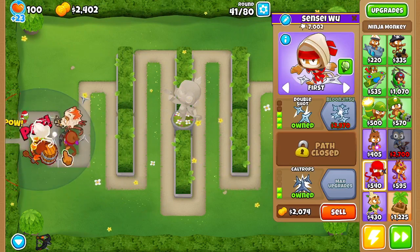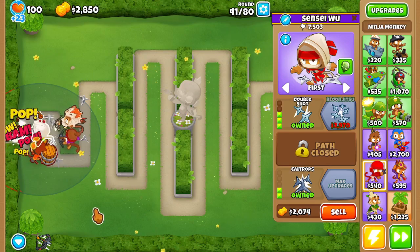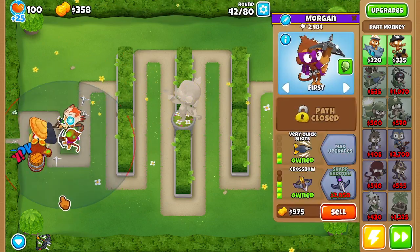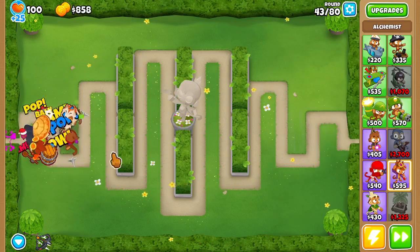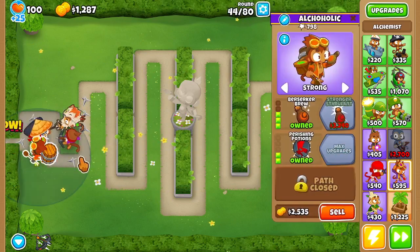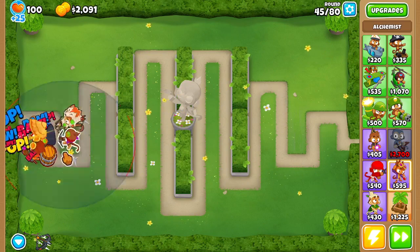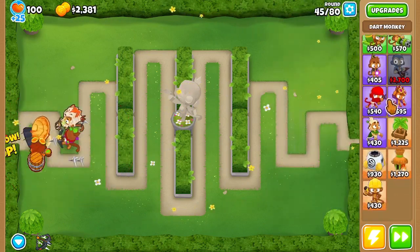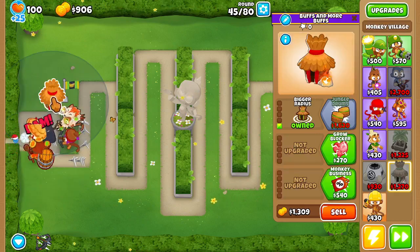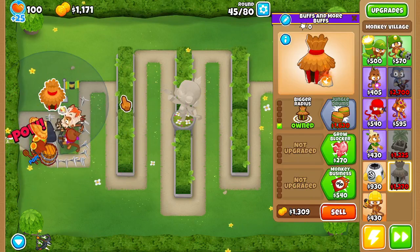If you're really enjoying these videos, please make sure to go down there, like the video, subscribe, and comment down below what map I should do next. We are going to be trying to black border this map, and I am going to be trying to black border every beginner map in the next few weeks. I will be recording every impoppable, chimps, and half-cash mode for all the maps that I play. With that being said, let's speed up the next few rounds — we've got a really good defense here. I'll see you guys back again at round 60.